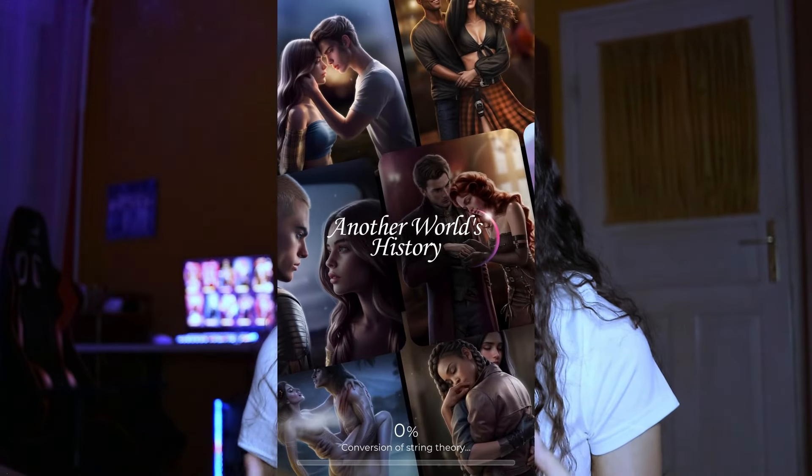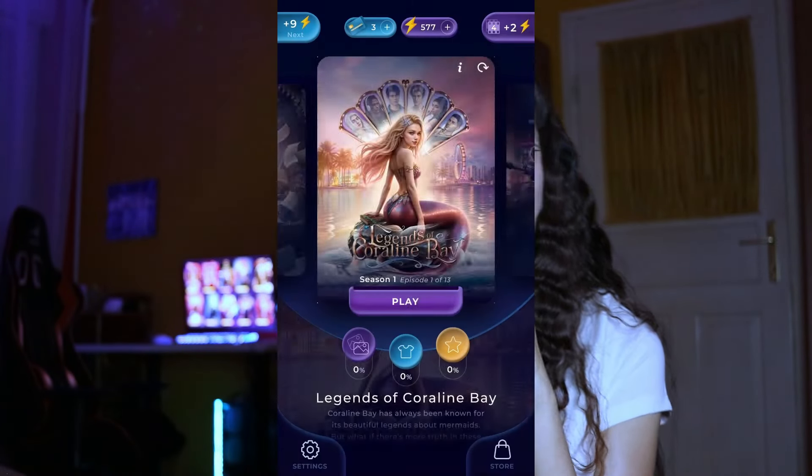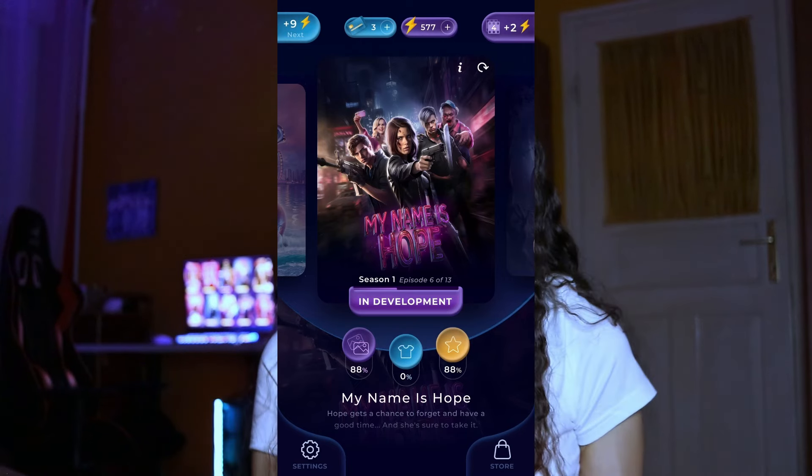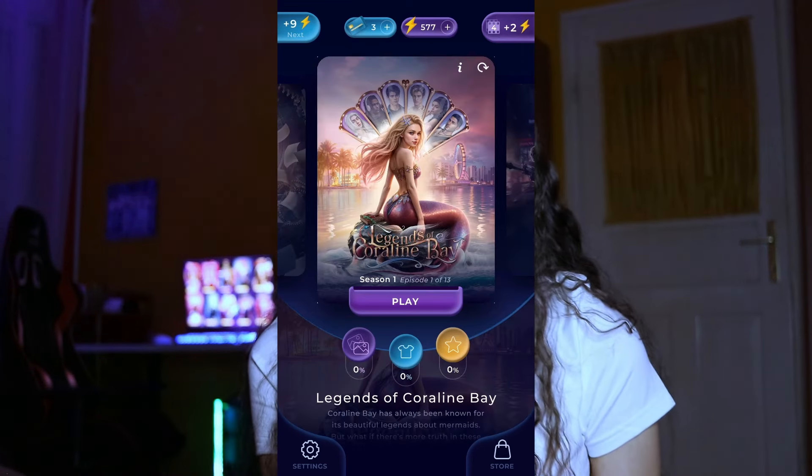The first game I wanted to mention is Another World's History. I spent all my energy on My Name is Hope, so I don't have that many. I'm currently playing My Name is Hope, Neukhaiz, and Chimera — and also the new story Legend of Coral Bay. My Name is Hope is a zombie apocalypse story. It's unique because it gives us flashbacks of the player's previous lives before the apocalypse — their high school life, family matters, how they interacted in school and with friends. It's not just about zombies; the plot is actually entertaining.